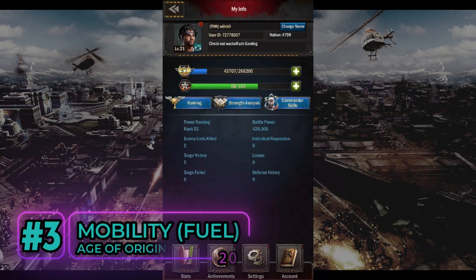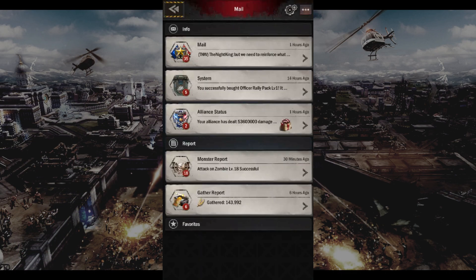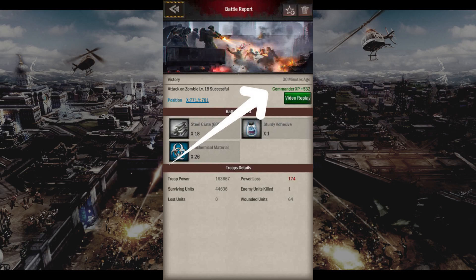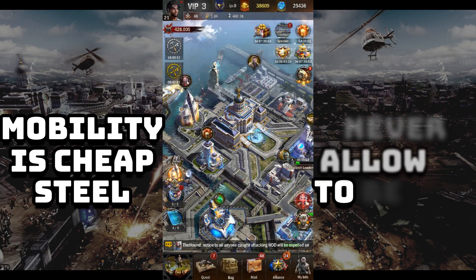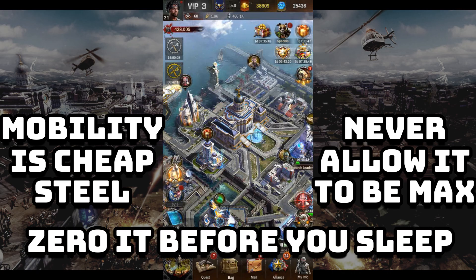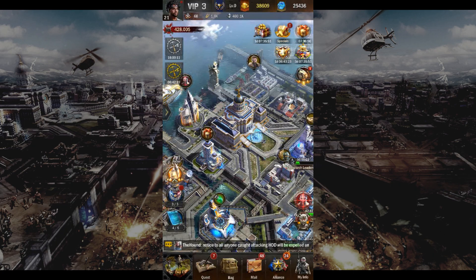Mobility is an essential path to growth and is primarily used to kill zombies. You will receive commander experience points when you kill monsters — the more monsters you kill, the more commander XP you get. This is one of the cheapest and most efficient ways to grow your commander level. On the top left corner you will see your mobility balance. You should never allow your mobility count to be full at 100 out of 100. Always use them, and deplete them especially before you go to sleep. Fuel will be your best friend as there are many events early on that give good rewards for spending your mobility.